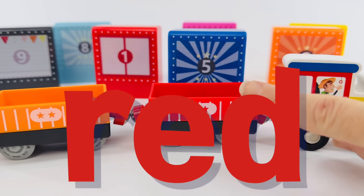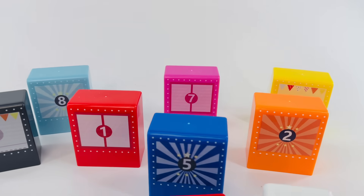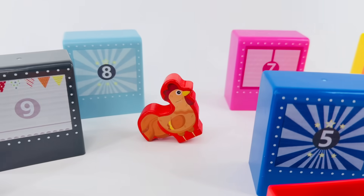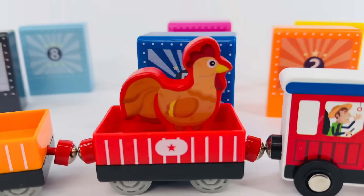It's red, and that's one star. Where is our number one? Can you point to it? Right, it's right here. Yes, that's a rooster. The rooster goes in the number one car.